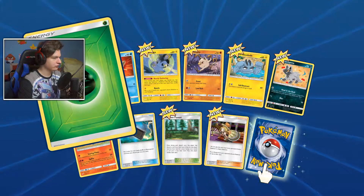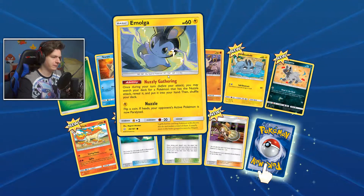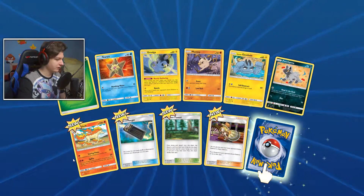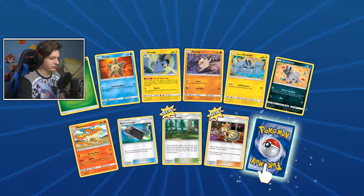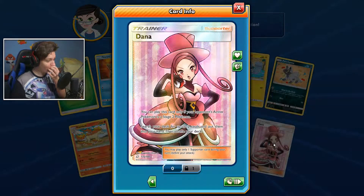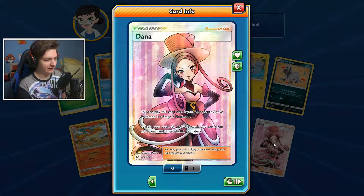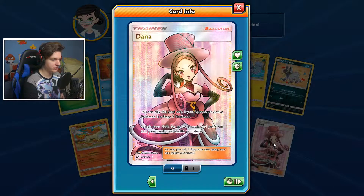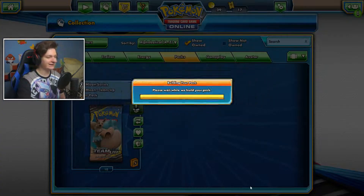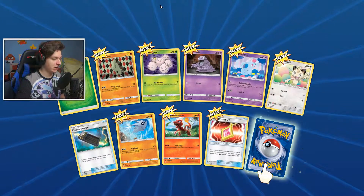Straight away, Pack 1: Grass Energy, Staryu, Emolga, Mankey, Alolan Geodude, Poochyena, Rapidash — love me some Rapidash — Electro Charger, Viridian Forest, Natu... whoa! That's a full-art supporter — Dana! You can play this card only if your opponent's active Pokémon is a Stage 2. She lets you search your deck for up to two cards and put them in your hand. That's a cool card! Alright, second pack — there's the Charmeleon!